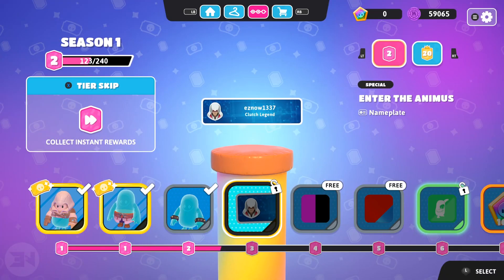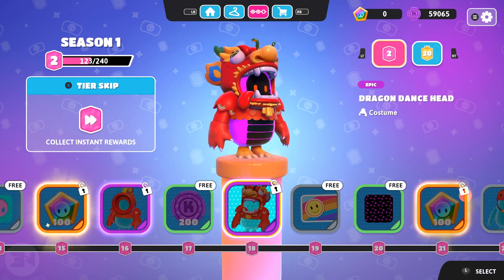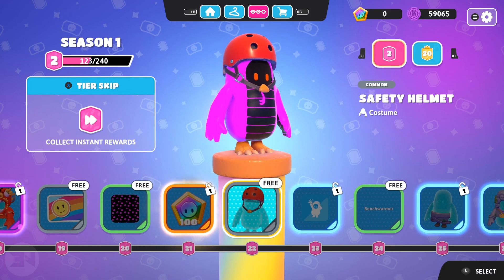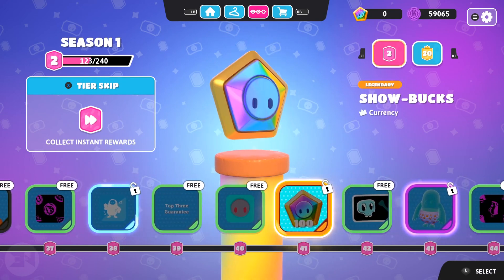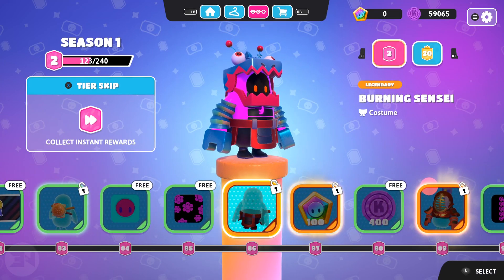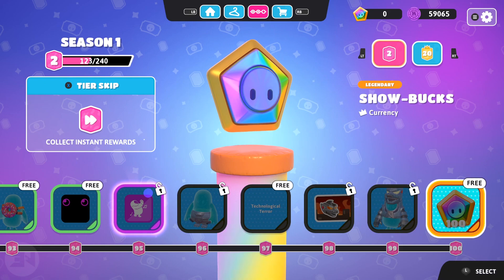The season pass is pretty good — there's a lot of cool things. Skipping ahead, you can see a dragon dance body, tail, and head. If you've got two teammates and you're all wearing the separate pieces, you can form a dragon while running. Throughout the season pass you get a few hundred Show Bucks, which gives you access to things you want to buy. There's nothing over 100 Show Bucks, so you probably get about a thousand or maybe a little more. The season pass is now 100 tiers — it was around 60 before.